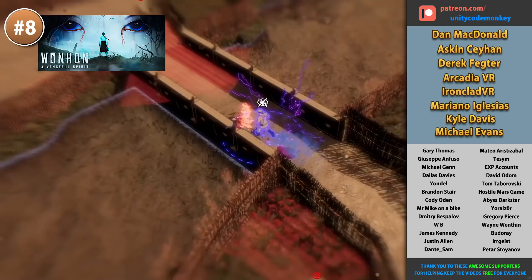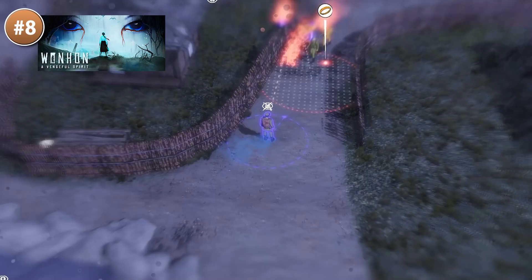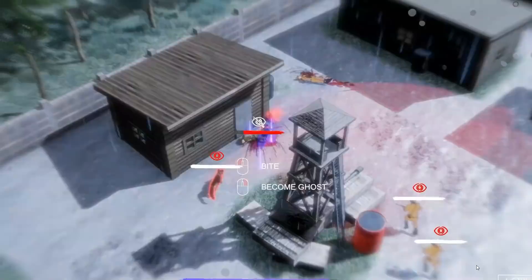Next up, here's an interesting one — it's a paranormal stealth action tactics game named Wonhan The Beginning. You play as a young Korean girl who was killed in military conflict and returns from the dead. You turn into a ghost and possess living creatures in order to exact your revenge. Stay out of sight, dash through walls, possess enemies and use their weapons on themselves. Visually it looks relatively simple, but mechanically very interesting.